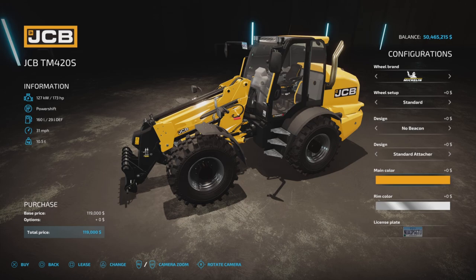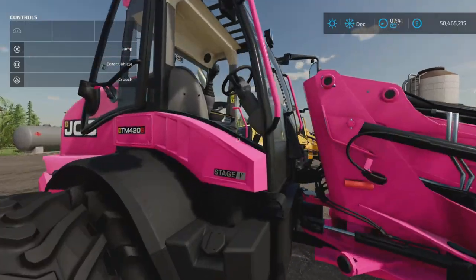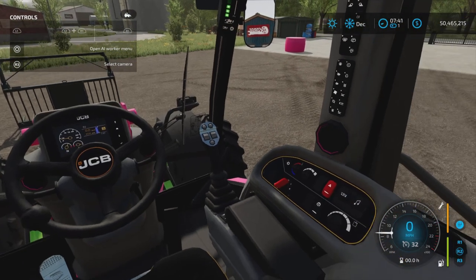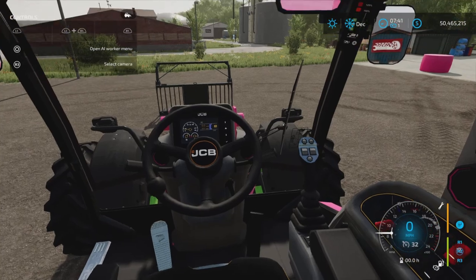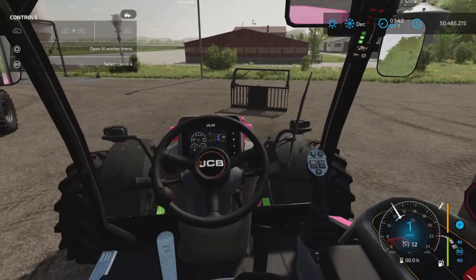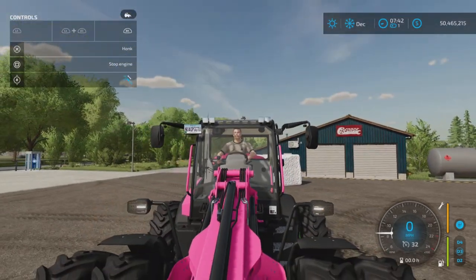$119,000 — not too bad for a very nice telehandler. It won't have the longest reach but let's hop in. The interior is very nice. Start it up — the key actually turns on the dashboard when it starts, which is a very nice detail. We also have a shift lever, and yes, there's an indicator on the dashboard for the turn signal.